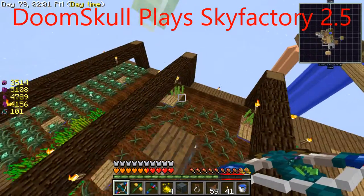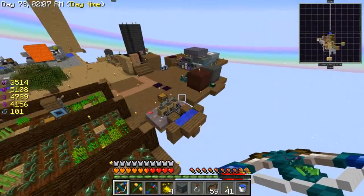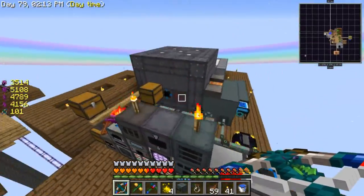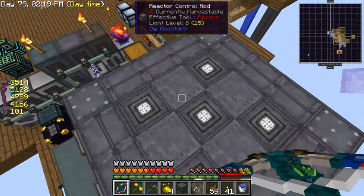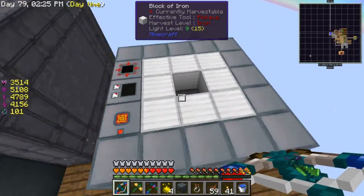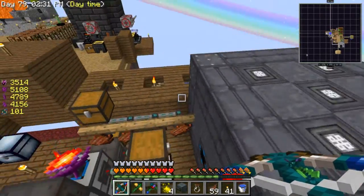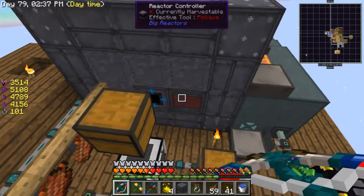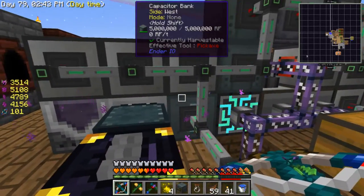Hey, what's up everybody, welcome back to another episode of Sky Factory 2.5! I've been doing so much work — I increased the size of the reactor so there are five control rods and ten fuel rods, and I started making a turbine but I wasn't able to finish it because I need more cyanite. To get cyanite I need this to run, but right now I'm kind of full on power.